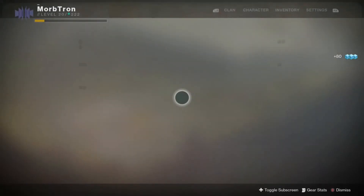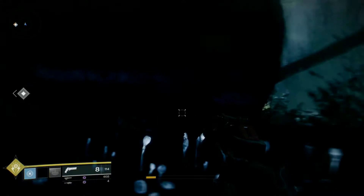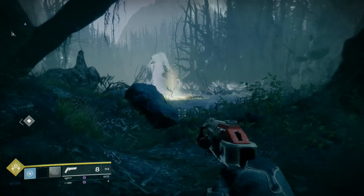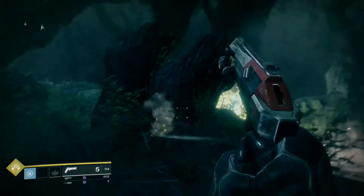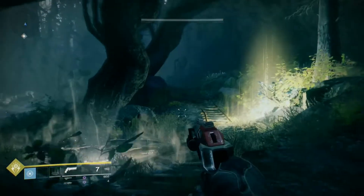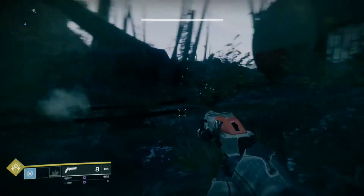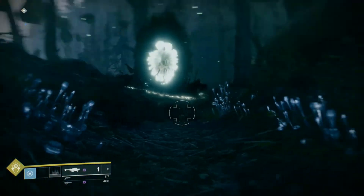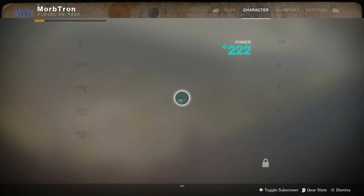Before we go through this portal I want to show off these exotic boots — the Lunafaction Boots. My rifts gain the ability to automatically reload allies' weapons, and that includes me. I put down the rift and step outside — I'm now charged, bam. It even does it with power weapons. So if you can dance in and out of it in a boss fight, it could be really amazing. Your whole raid team not having to reload for a few seconds, just dancing in and out of your rift — that's going to be a huge DPS boost.